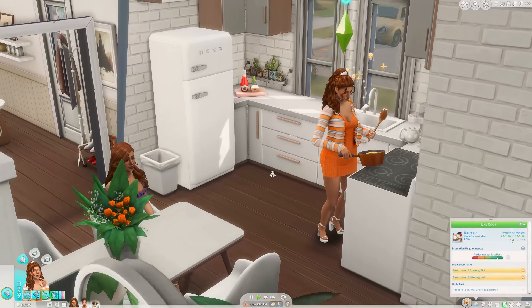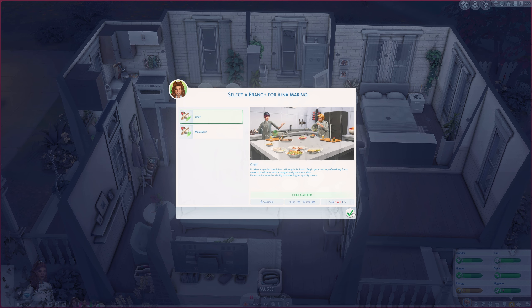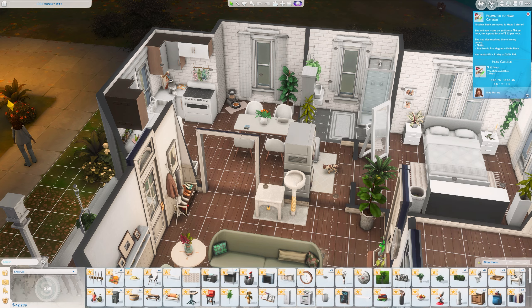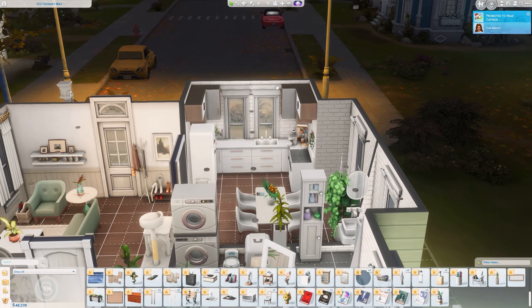I don't want the cake to get spoiled, so let's just check — make wedding cake. I really want to do the floral one, white with pink roses. It looks absolutely stunning. Oh no, she has work, so we'll do it tomorrow. Alina got a promotion! We're going to select the chef branch — she'll work from 3 p.m. until midnight. She is going to quit pretty soon anyway because she wants to open her own restaurant. Promoted to head caterer!